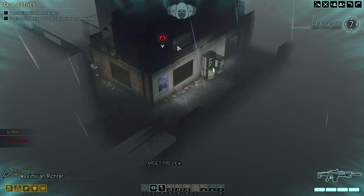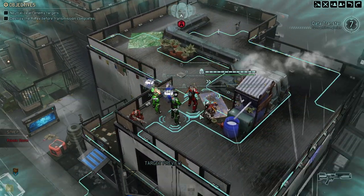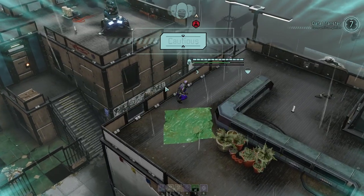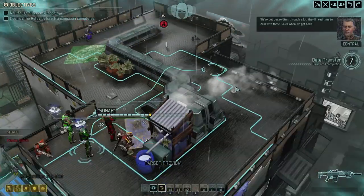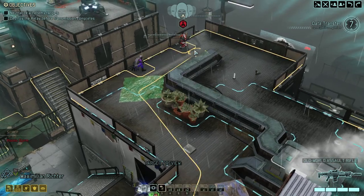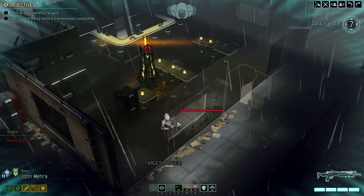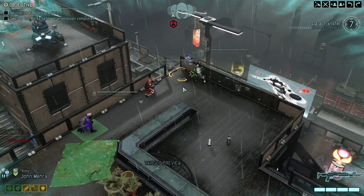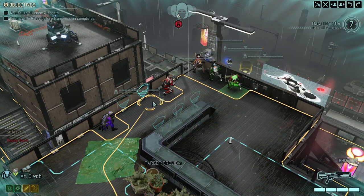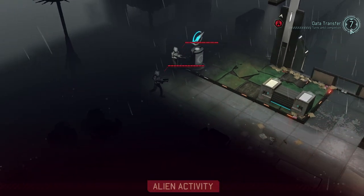That is where we want to go — good old alien relay. We're luckily in concealment so everything should work in our favor for now. Unless of course we're just hunkering down because one of the negative traits kicks in — that is unfortunate, but it happens. Moving out. We only got seven turns so we better get this moving.